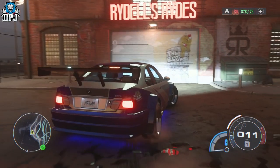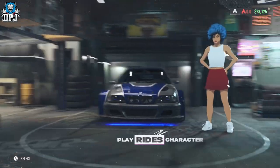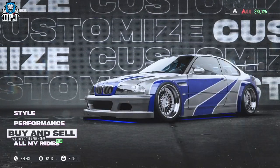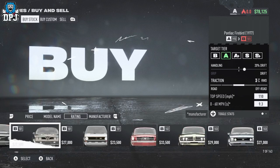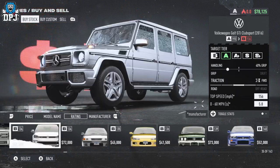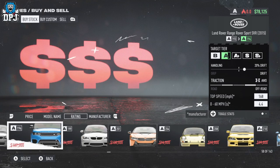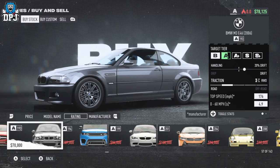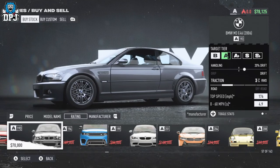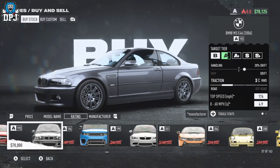I knew the car was in the game via the easter egg mission. Look how beautiful it is - it's such a beautiful car. But I actually needed the car for my own races, and I was just scrolling through and came across it. I thought, I'm just going to buy it and see if I can actually make the Most Wanted GTR M3. And I did. There it is right there - the M3 E46 2006. I added the GTR to it. It costs 70 grand, not hard to get whatsoever.